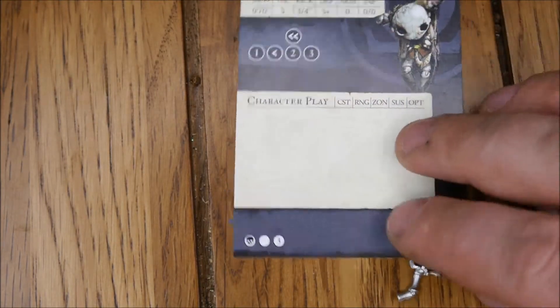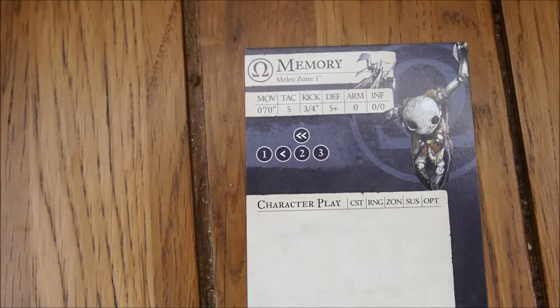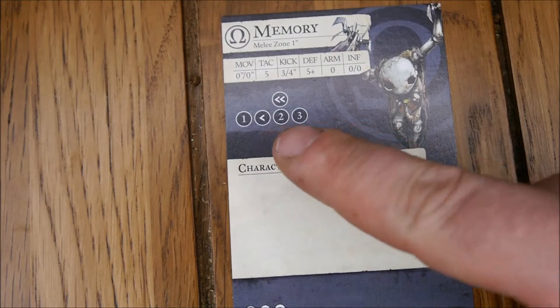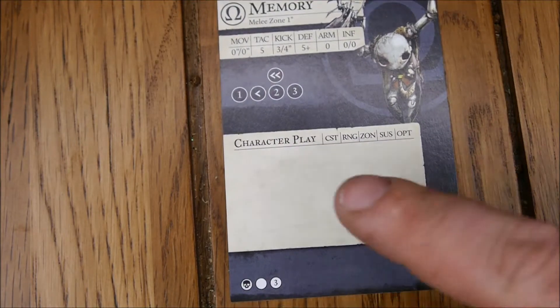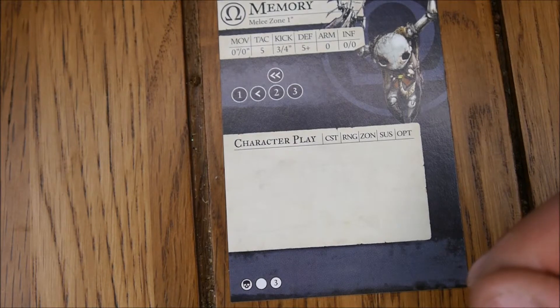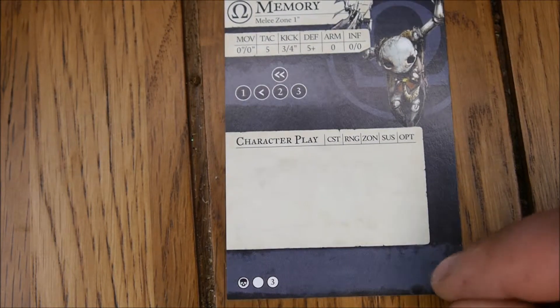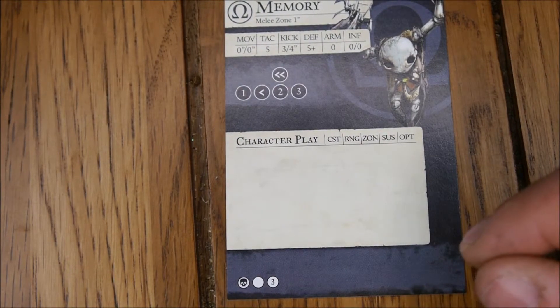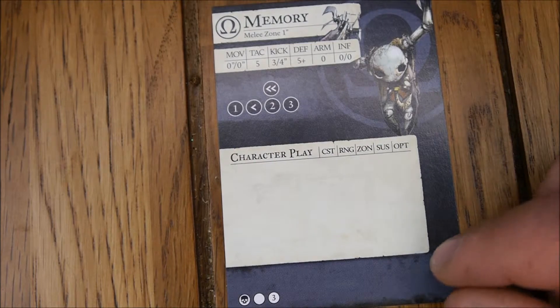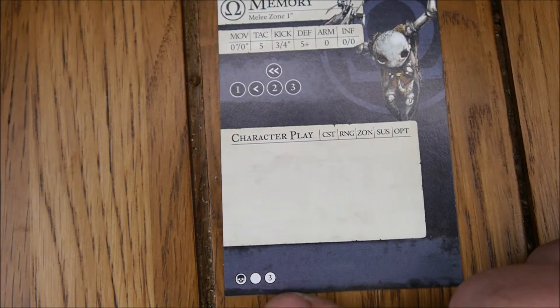Now here's Memory's card - he's more the player you want to use. He's got a lot of momentous results on his playbook: one damage, two damage, three damage, as well as dodges. He's got a 0-0 move, so you do need Brain Pan to help him move. He's tac five and a kick of three-four, and defense five which makes him pretty tough, but he's only got three life.